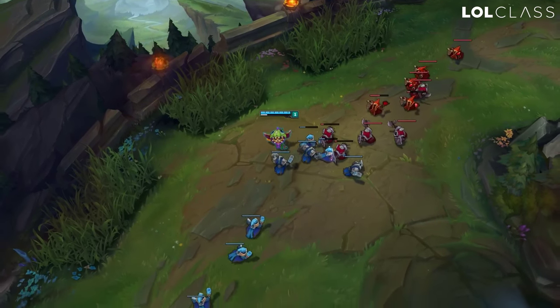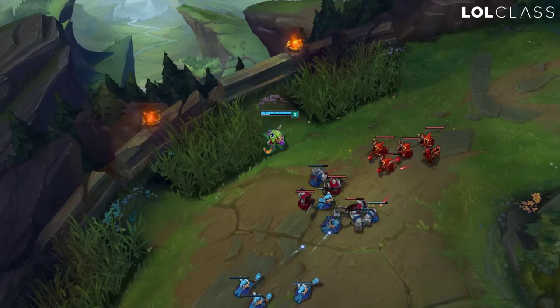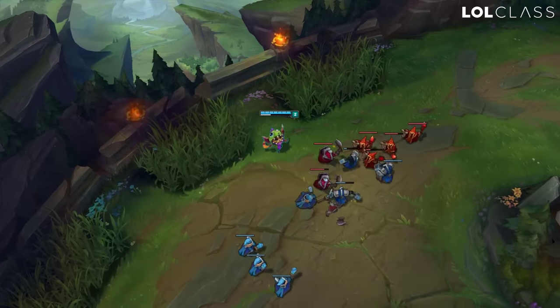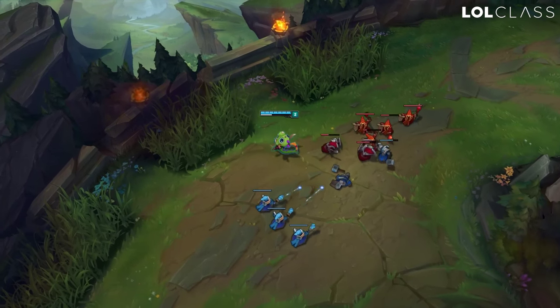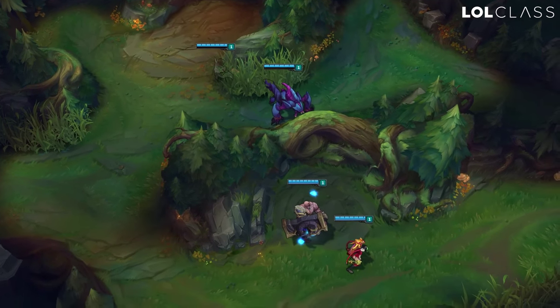What this will do is: when the enemy double jungles or does any camp, they'll still arrive around a certain time depending on how fast they do it. But this way you won't be at a disadvantage of being forced to push the wave, and you'll deny some creeps to the enemy top laner.